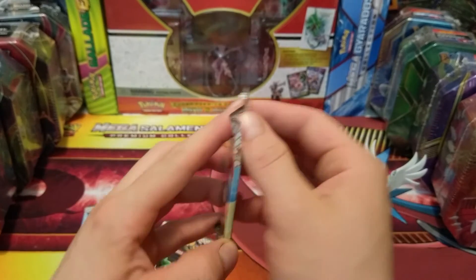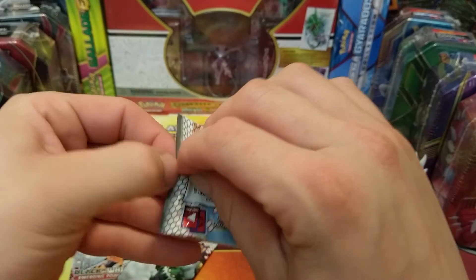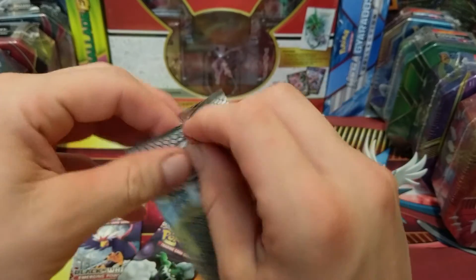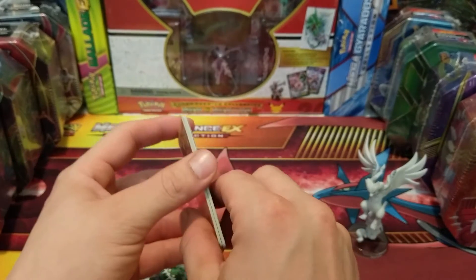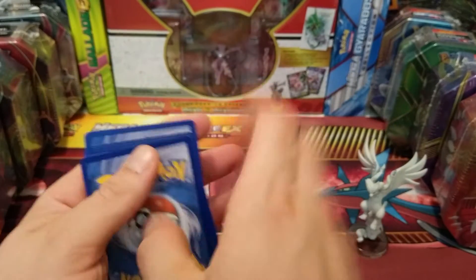Sandile, Gothita, a Tranquil reverse holo, and our rare is a Klink Klang — so not bad pulls. I don't know exactly if there's going to be EXs or anything in these sets, not 100% sure. They do have some familiar Pokémon that we've seen, and there's our code card.